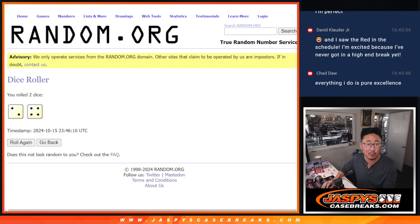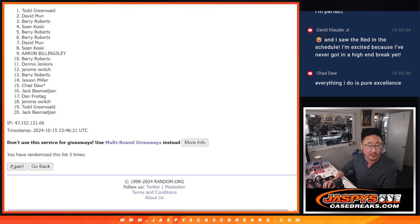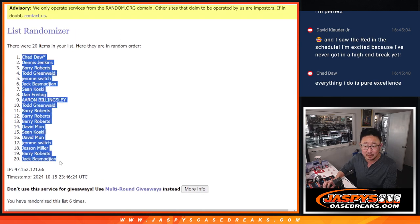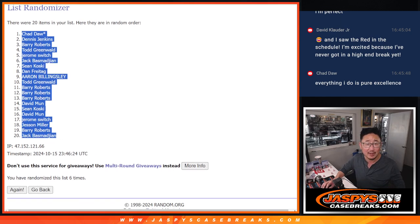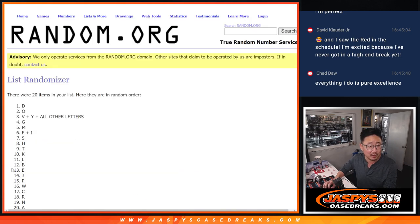Randomize names and letters, 2 and a 4, 6 times each. 1, 2, 3, 4, 5, and 6. Look at that — everything Chad does is pure excellence. Those names write right up there on top after 6. 2 and a 4, 6 times for 4 letters. 3, 4, 5, and 6. T down to H.